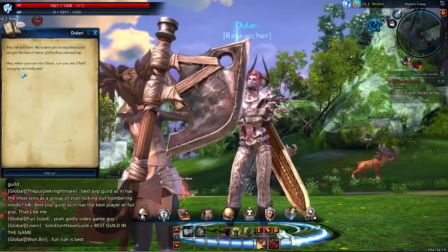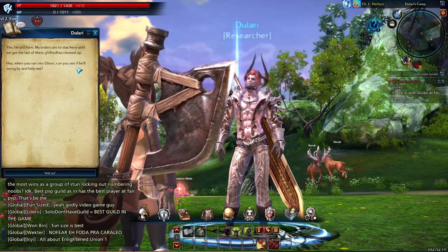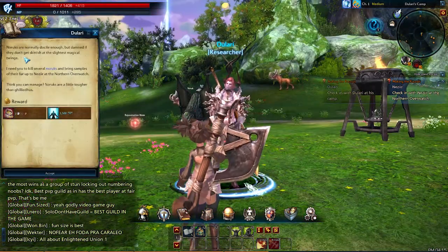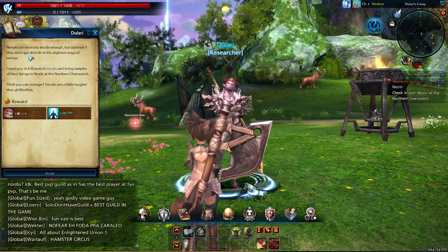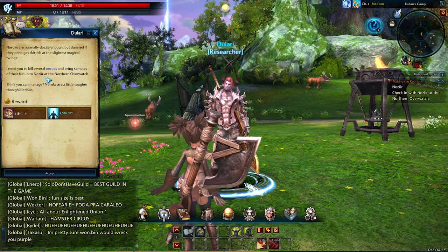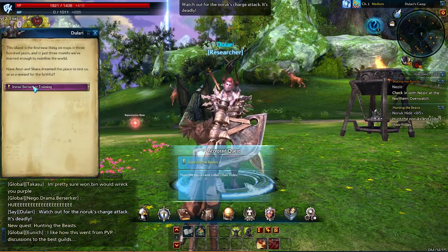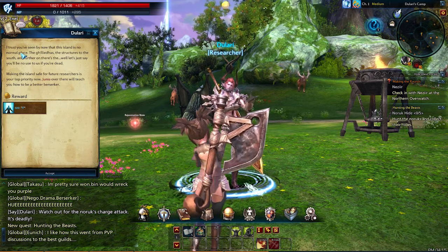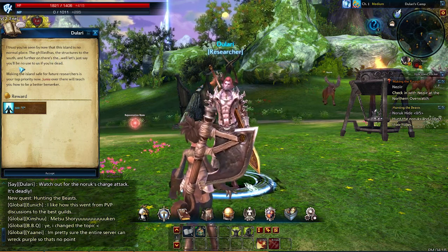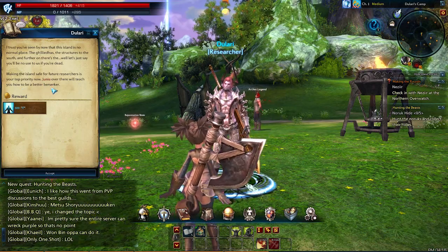So then we can continue the main storyline. Yes, I'm still here — my orders are to stay up here until we get the last of these Gileadhus cleaned up. When you run into Elion, can you see if he'll swing by and help me? He has other quests for us too. Norics are normally docile enough, but they get skittish at the slightest magical twinge. I need you to kill several Norics and bring samples of their fur up to Nazir at the northern overwatch. And then berserker training — making the island safe for future researchers is our top priority, and Junie over there will teach you how to be a better Berserker.